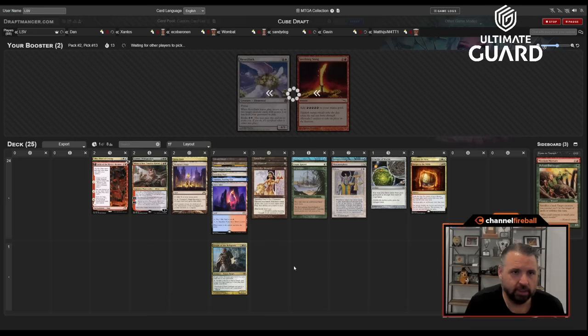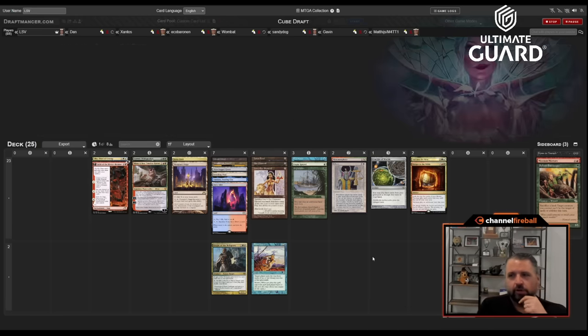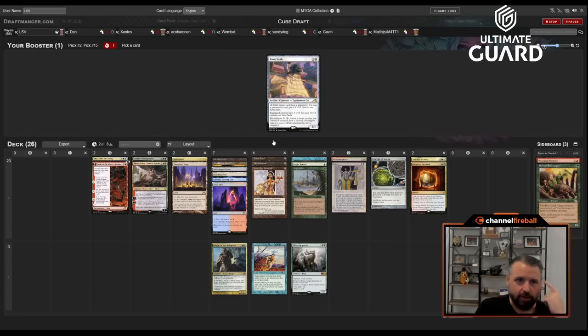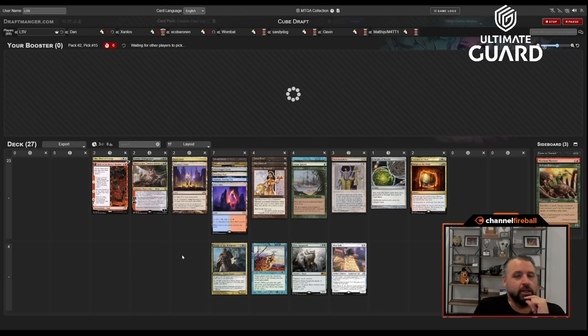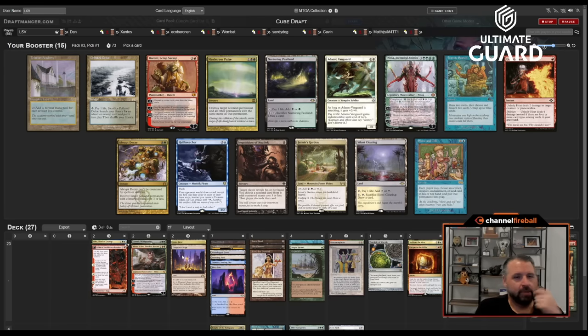It's like Underworld Breach versus Urza/Academy, with two additional factors: one is I could just play Retrofitter and be okay; the other is that Underworld Breach plus Brain Freeze makes my deck a lot better than the Academy plan. There's Tolarian Academy — you're killing me! There's also Frantic Search and a fetchland, but I think I'm just going to take Hulk Breacher.